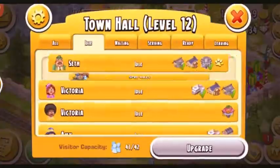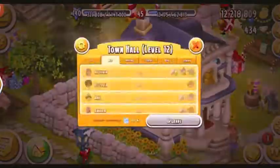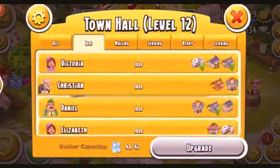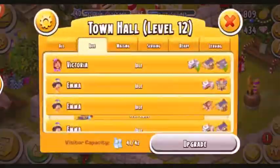First of all, I'm going to be serving my townies because that's a really important thing to do in the game. The town is so beneficial for you. I'm going to be sending them to their buildings — to the cinema, there you go. And that's the grocery store.